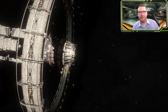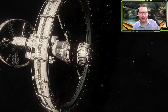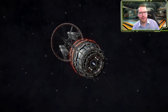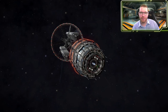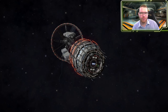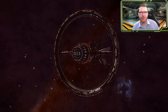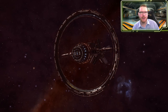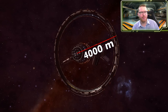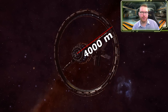Then we have the Orbis type stations. This is by far the oldest design, and they have changed a little bit through the ages. You can easily identify this type of station by the cylindrical docking bay, and often you will find one or two smaller habitation rings towards the back of the station. On the larger ones, around the main docking hangar, you will see very large habitation rings with a radius of 4 kilometers. The smaller habitation rings, with a radius of just 2 kilometers, offer a lower gravity.